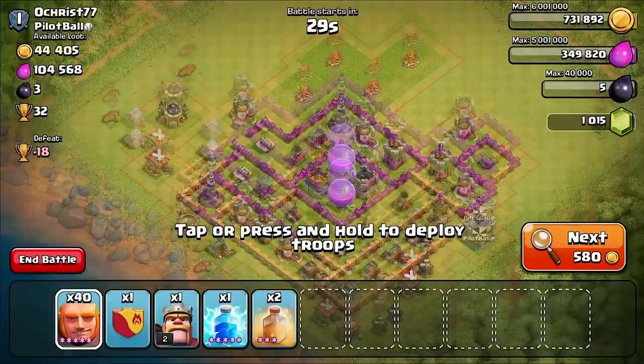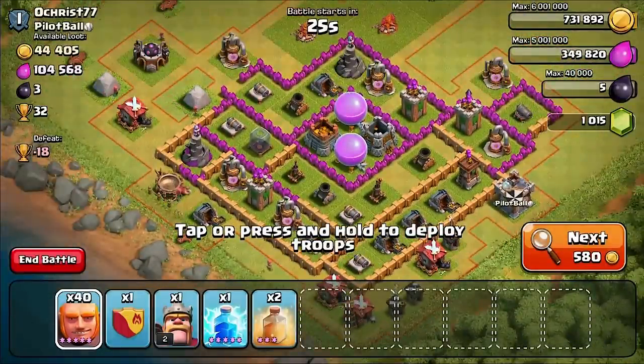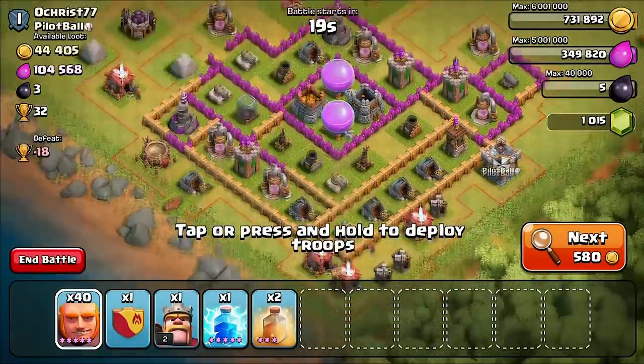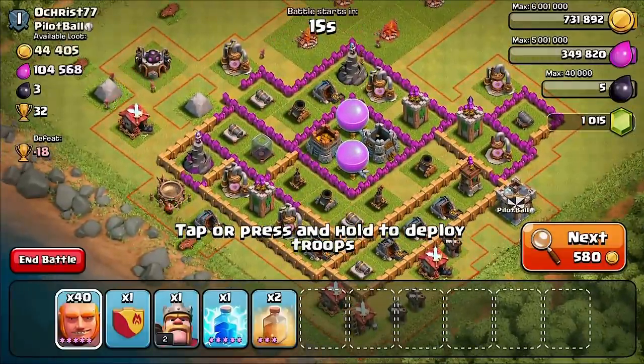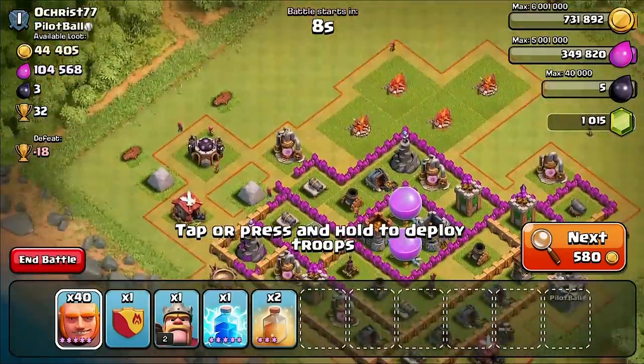What's up guys, this is Guysun and we're coming back doing a mass giant attack. Someone tweeted that they wanted to see this attack so I said why not, let me do it on my town hall 8. If you guys like this then I'll do it on my town hall 10. This is going to be 45 giants — I believe I have five in my clan castle and 40 ready to go.